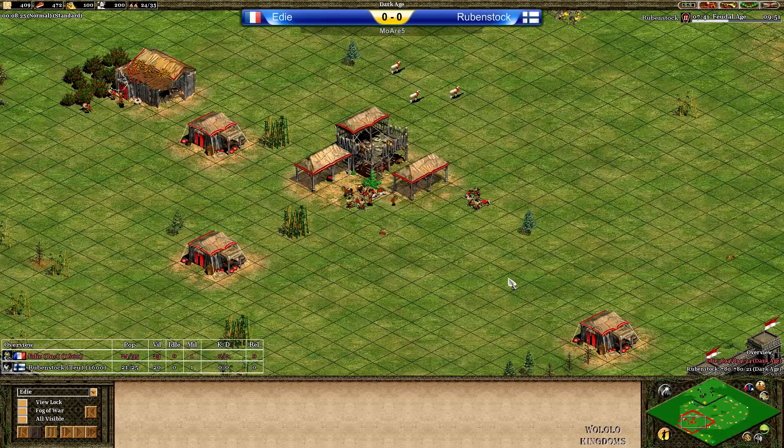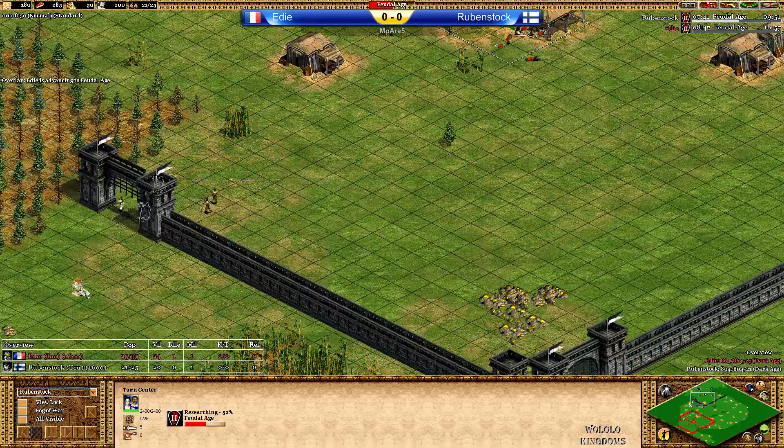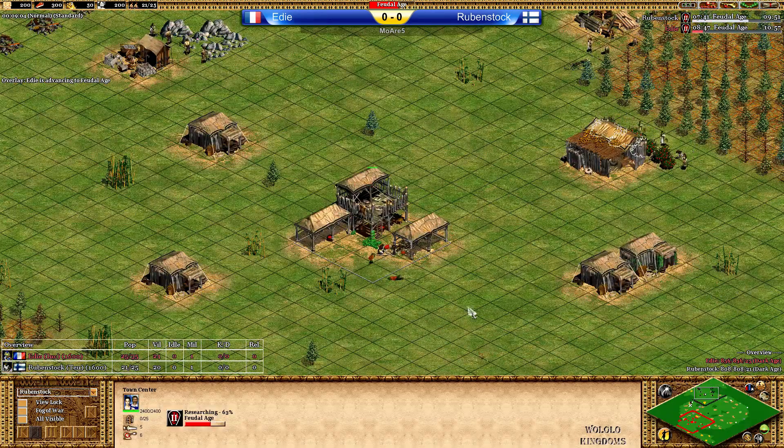Let's go into game 1. We have Eddie playing as the Incas and Rubenstock as the Teutons. Rubenstock is on the way to Feudal Age, sending 5 villagers forward. He's done Loom, sent villagers to stone — 4 villagers actually on that main stone.